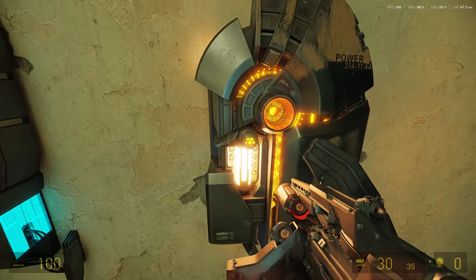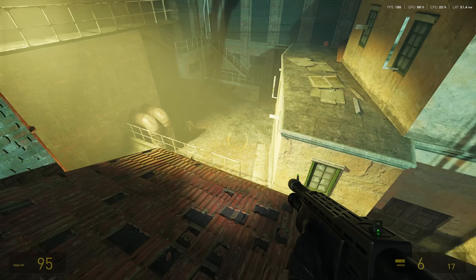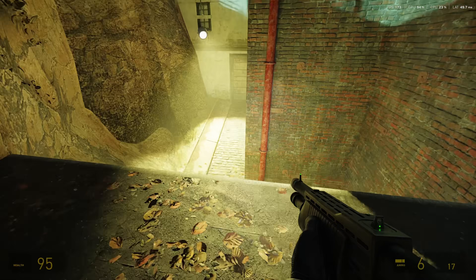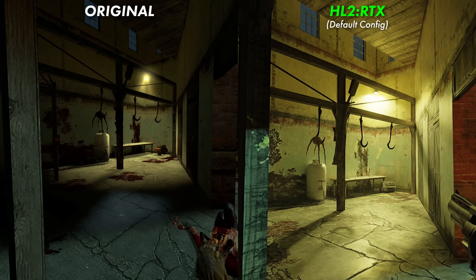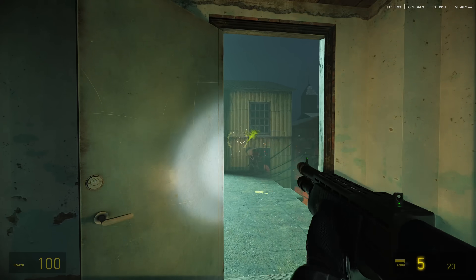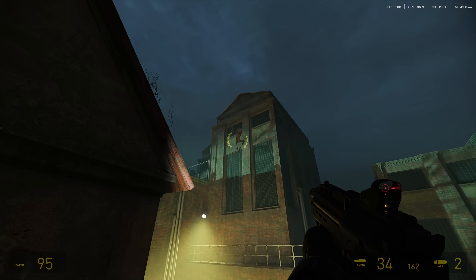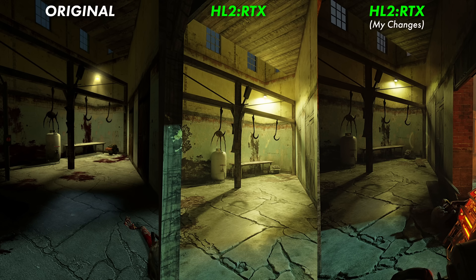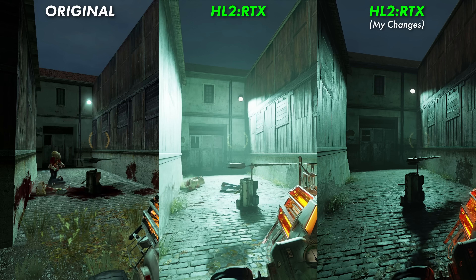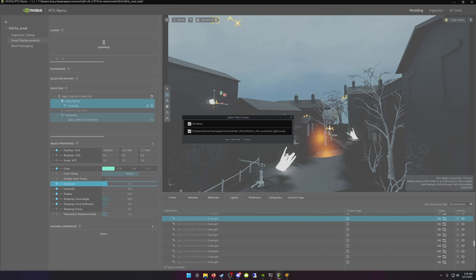Playing around in the Half-Life 2 demo, I'm absolutely blown away by what Orbifold have achieved. Comparing the ground and wall textures, it's crazy how much more detail has been added while still fitting Half-Life 2's original aesthetic — everything feels like what Valve would have designed if they had the rendering horsepower. That said, there's been community feedback about the lighting, especially in Ravenholm, being too bright or distracting. I went in and started tweaking a handful of the brighter spotlights and turning overall brightness down for a moodier look — it was incredibly easy. Where before a community might complain about lighting, now you can change it in about the same time it takes to write a detailed critique.